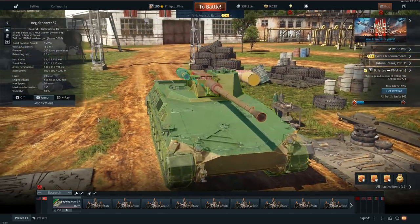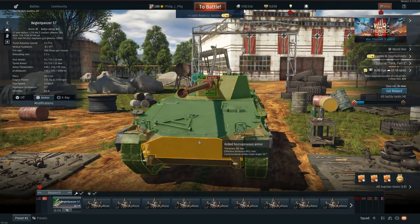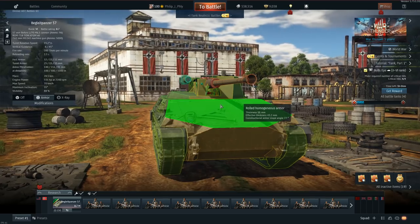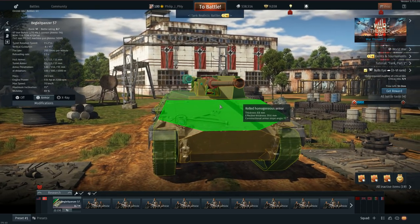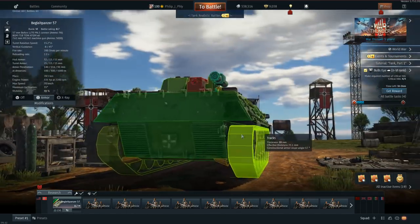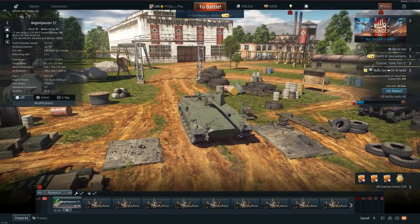Let's check the armor on this thing. Dead, dead, dead. It's gonna be able to survive 50 cals from the front, 14.5mm. You're dead from the top. You're dead from 50 cal on the side. So this is going to be a sneaky, breaky tank. Max speed - wow, that looks good - 70 kilometers an hour.